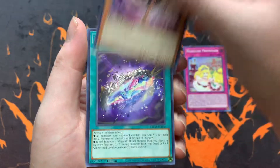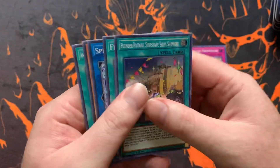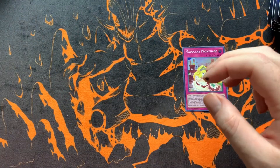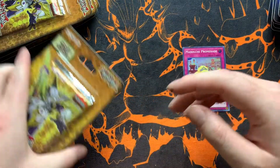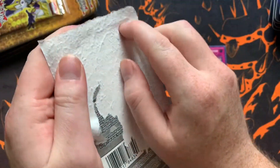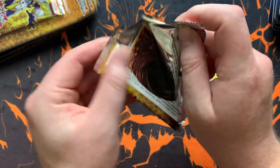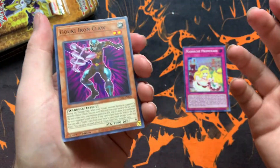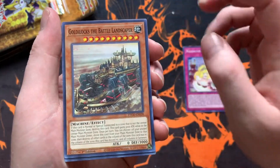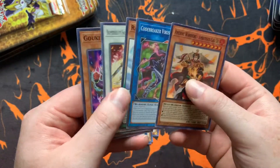Super Heavy Samurai Wagon, Unchained Souls, Sarama, a Megalith — however you say it. Oh my gosh, if you know me, you know I hate the Plunder Patrol archetype. When I open Eternity Code boxes, every time I pull Plunder Patrol it's still frustrating. And if you like it, I'm not knocking you — it's just not my thing. Also got Goldilocks, Codebreaker, Agent Warrior, Ambitious — however you say that.